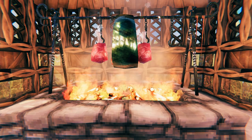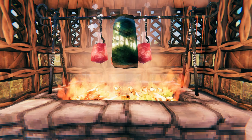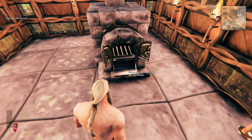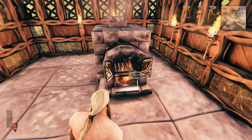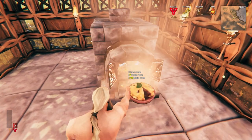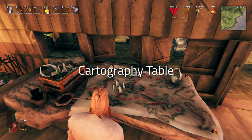Another addition is the new iron cooking station, which is now required to cook heavier cuts of meat such as lox meat or serpent meat. The new stone oven is now required to bake lox pies and bread, as both recipes are now uncooked when crafted. The stone oven does require fuel to work and will also require a chimney.